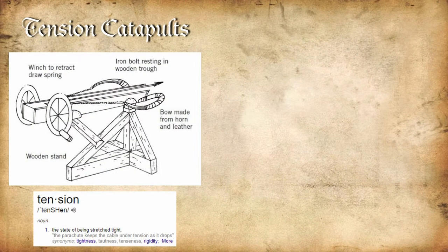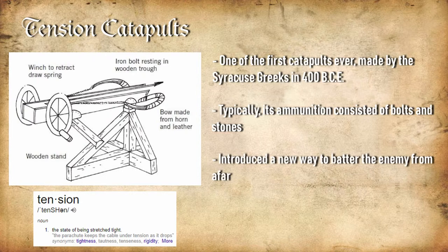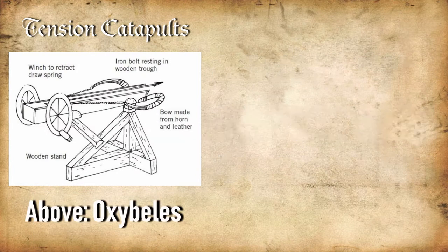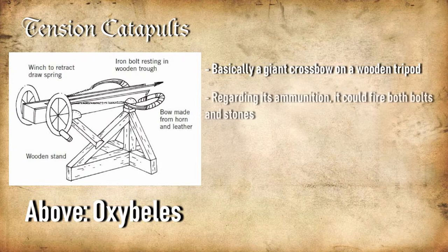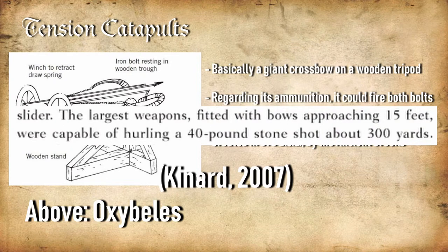Tension catapults are heralded as one of the first siege weapons ever created. Loaded with bolts, they would completely revolutionize ancient warfare, introducing a new way to devastatingly wage war upon imposing nations. Most notably, the oxybeles — basically a giant crossbow on a wooden tripod — would be created in 375 BCE, the largest of which boasted an impressive range.